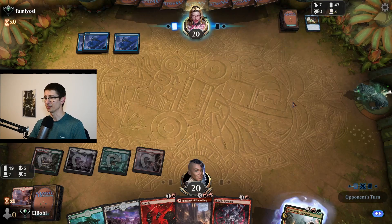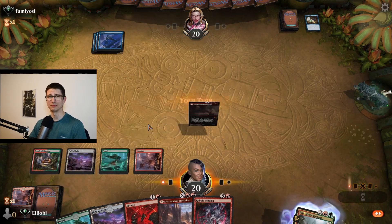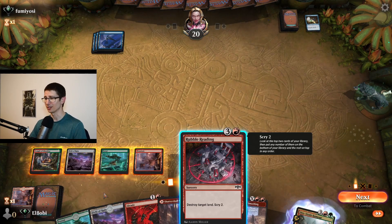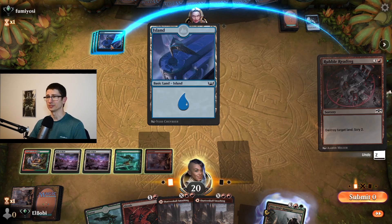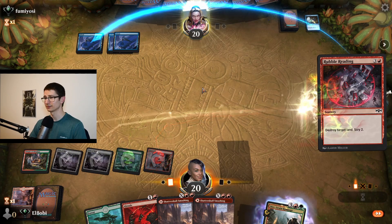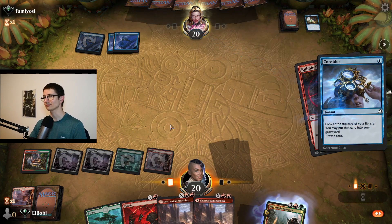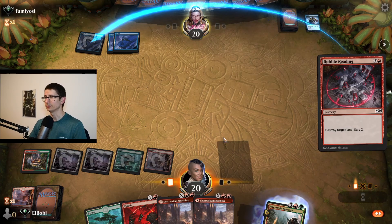I don't know what they're playing — self mill, maybe. Untapping blue lands — that just means we lost. We'll try to destroy one; I don't know if it does anything. Maybe they can redirect it somehow or destroy one of mine. Definitely not having fun.